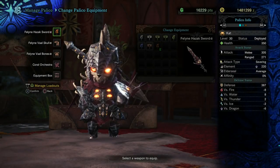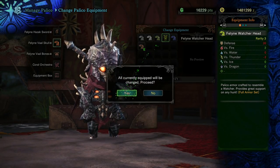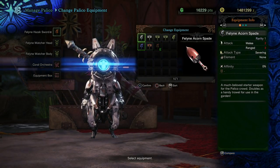This armor set goes hand in hand with the Palico Watcher set, but unfortunately that quest has already lapsed, so if you haven't got it already you won't be able to access it — though it does look like a pretty neat combination in the game.